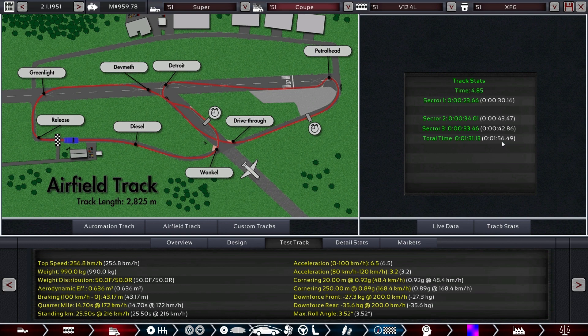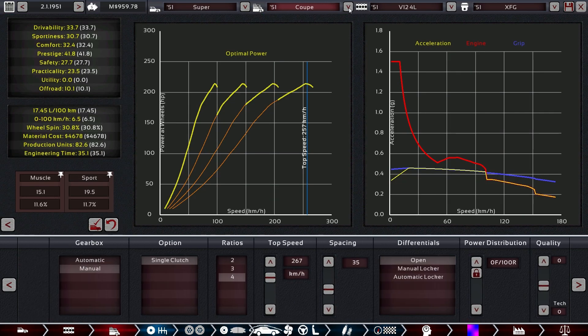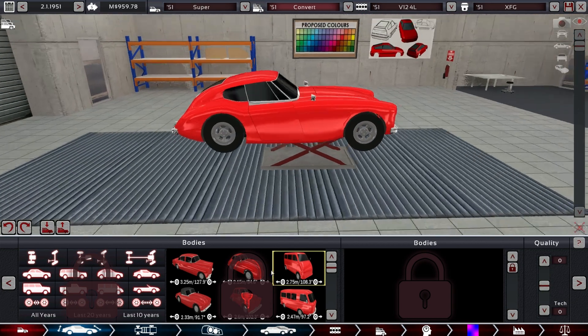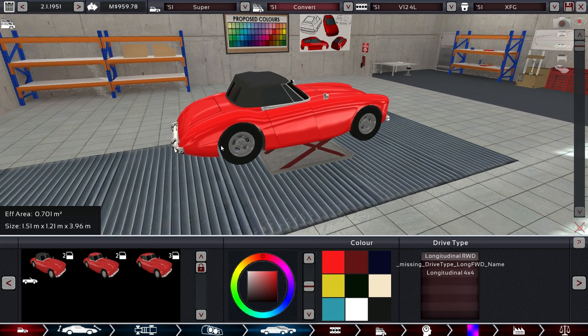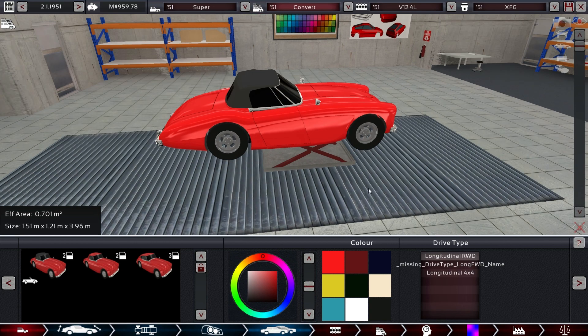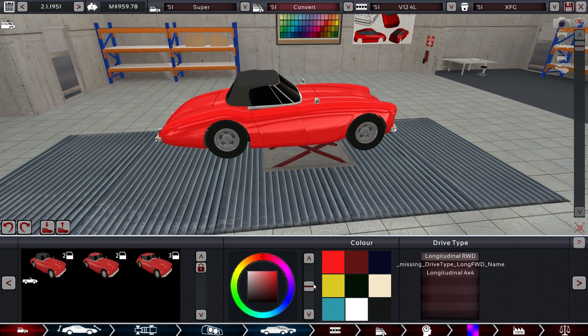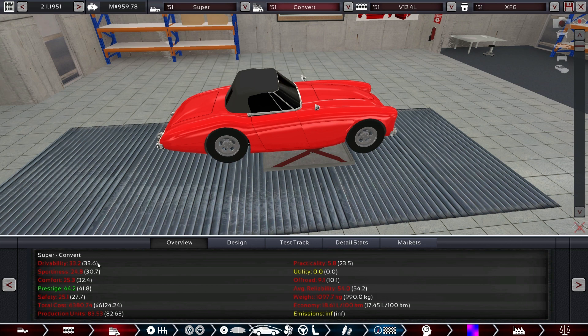Our big hypercar — which really wasn't a hypercar because it was so poor — was 25 seconds slower around the test track than our supercar. That tells you something: be reasonable with engine size. That is a good lesson. Now we clone this and call it the convertible. A convertible without being a convertible is nothing, so we change it over. We could make it longer — let's do that, as a longer tail gives a little more footprint.